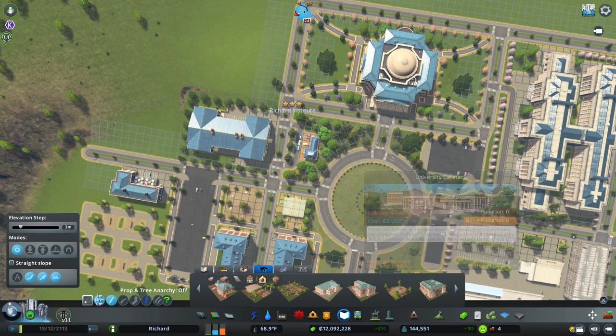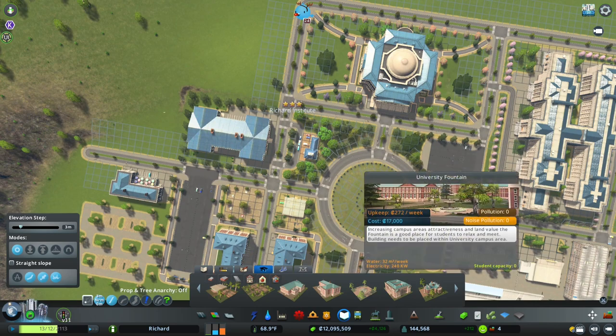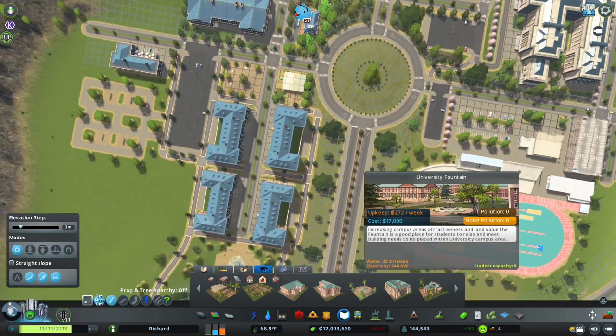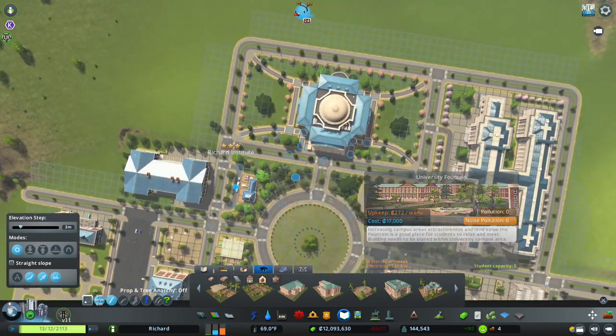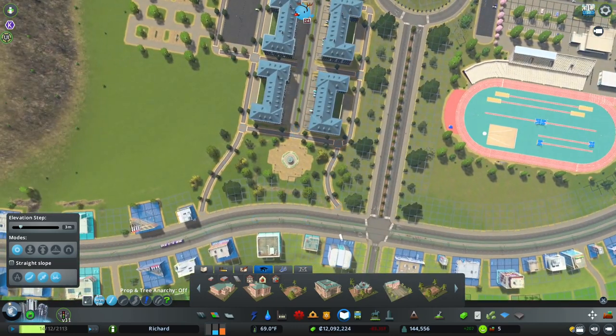Outdoor study — got it. Gymnasium — no problem. Cafeteria — already done. The fountain — did we put the fountain down? Oh, we did. The fountain's down and it's in this nice little area.